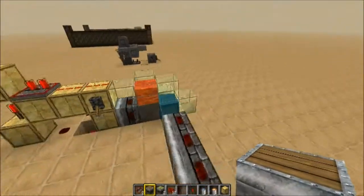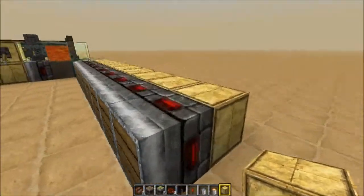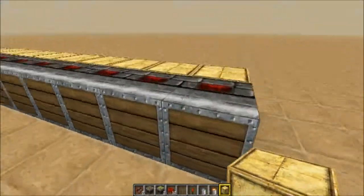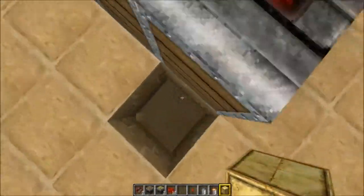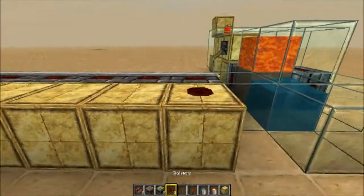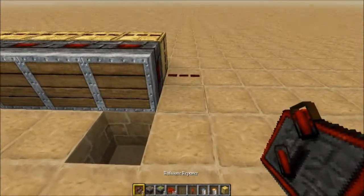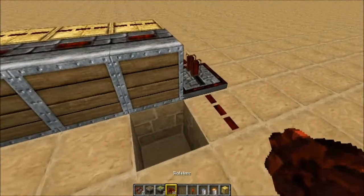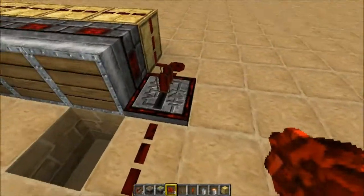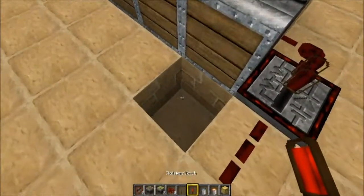So we'll leave it like that. We're going to grab a normal block — usually in survival I just use dirt, but we're going to use gold blocks. Put your normal pistons down and a block source behind each one. Then in front of the very last piston, knock out a piece of earth. Grab some redstone powder and run it across the top of the block source at the back. Drop down one level, grab a repeater facing that way, then one more dab of redstone.